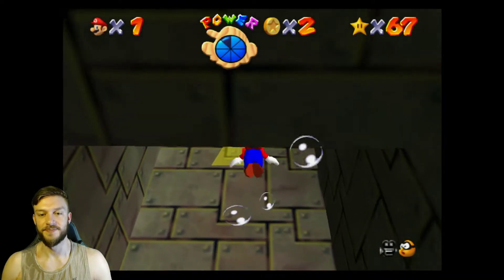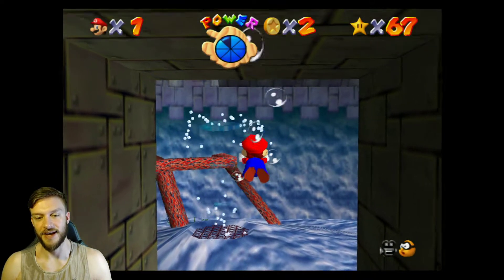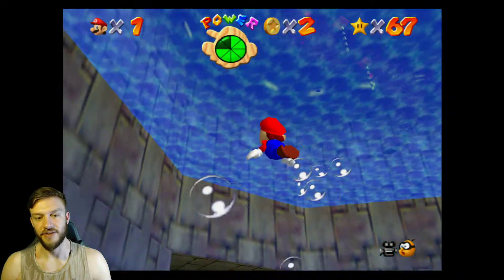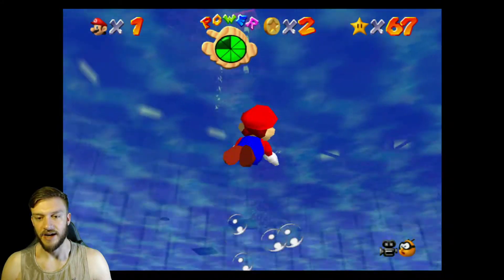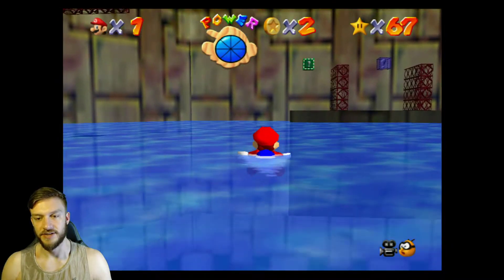We go this way. This is basically how you go through every level. Now we see the jet stream that we're looking at. Need to figure out what we're gonna be doing in here. Go up and get some air, and then find the metal switch — it's just right over here.